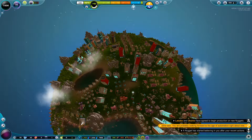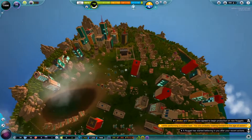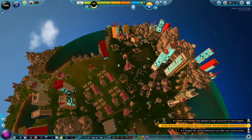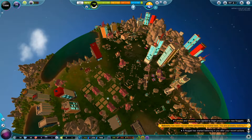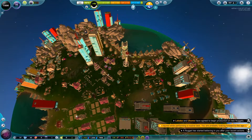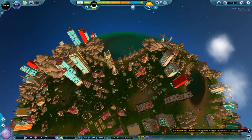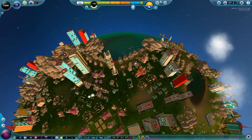Hey you guys, welcome back to another episode of the Universe Sim. I think this is episode 9 of season 3. I'm having a lot of fun playing it. I'm really glad that we're actually able to make some progress. Today's episode, we're going to try to figure out the problems we're having with food. There's only 6 prepared food and 0 unprepared, which is a pretty big problem and I plan to fix that this episode. We'll see if the Nuggets want to cooperate with me though.